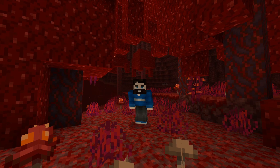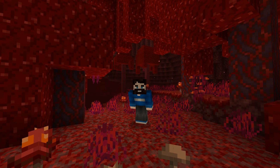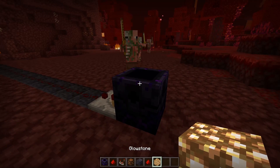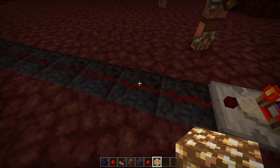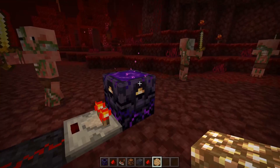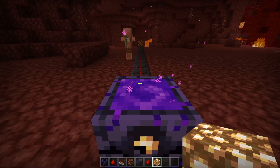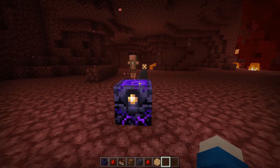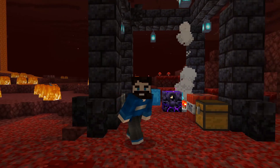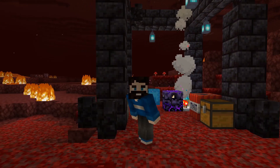The respawn anchor can also be used in redstone contraptions because it gives an output to comparators depending on their charge. A single charge will give a signal strength of 3, a charge of 2 will give a signal strength of 7, a charge of 3 gives a signal strength of 11, and a charge of 4 gives a full signal strength of 15. A fun idea you could use this feature for is something like a respawn death counter.